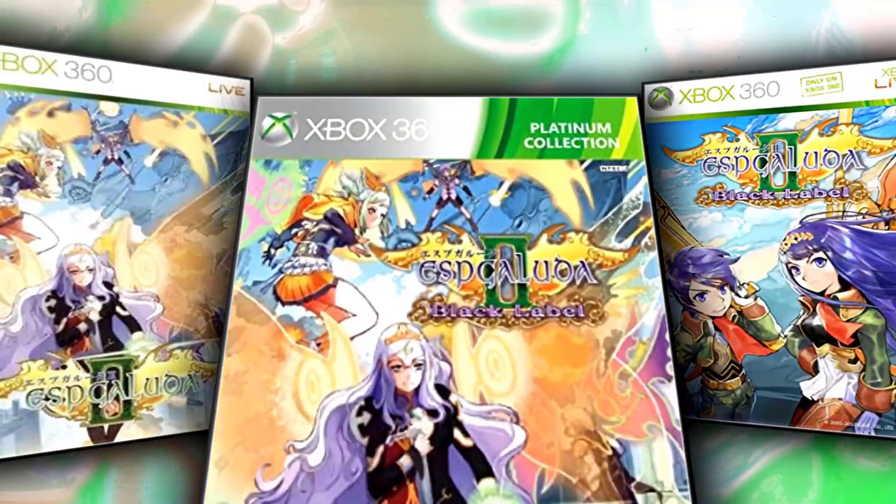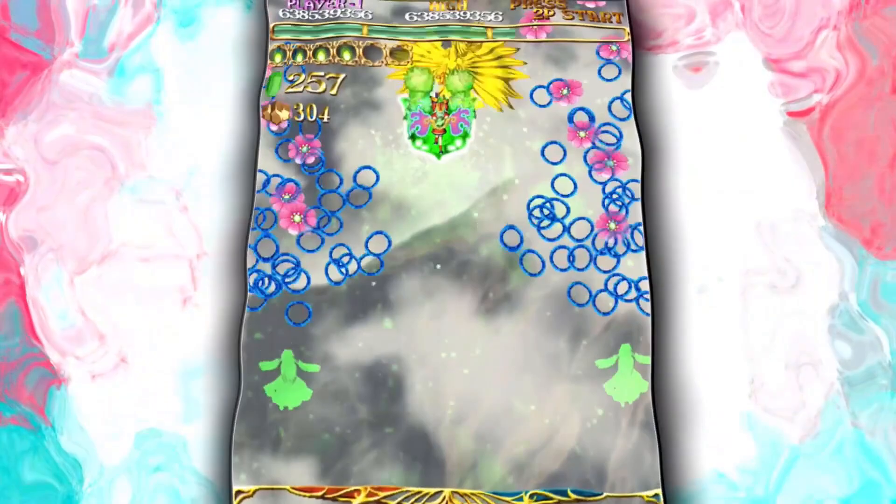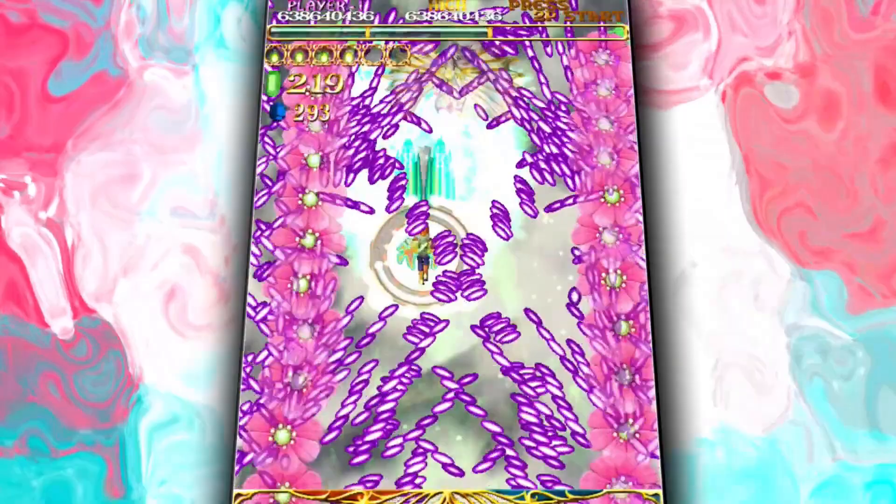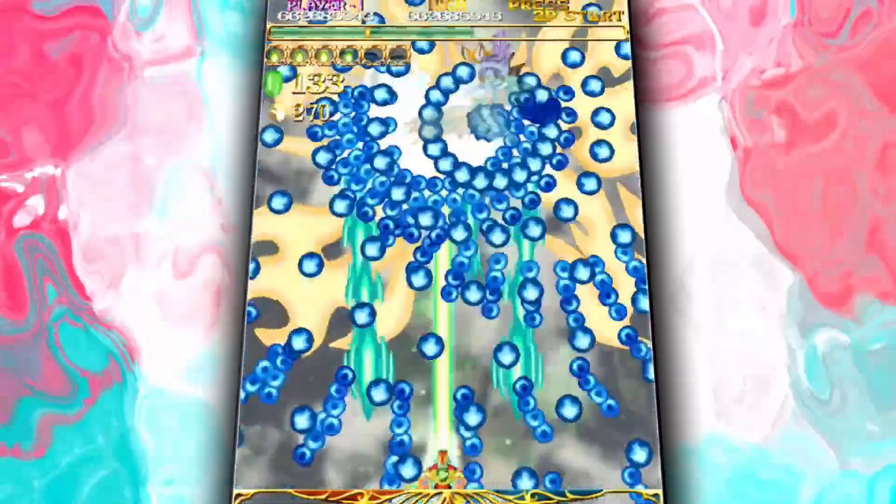Like in previous CAVE games, controls are pretty tight and allow you to move with such elegance to dance between bullets. Though it's not as tight as in Futari, the dance comparison is quite accurate. Well, it's more or less swimming in them, but that's not the point. The point is to dodge as well as you can and spray your way through enemy lines to reach the end.